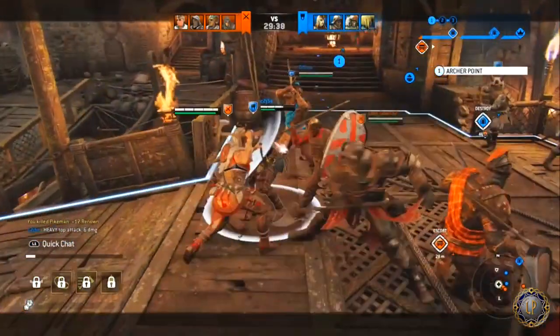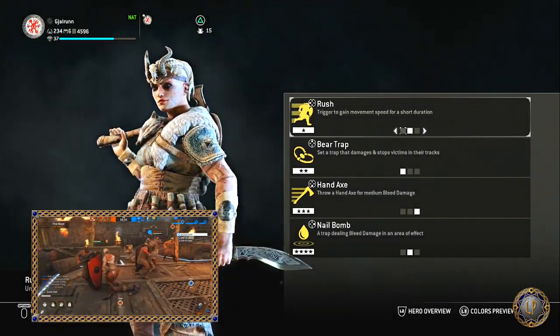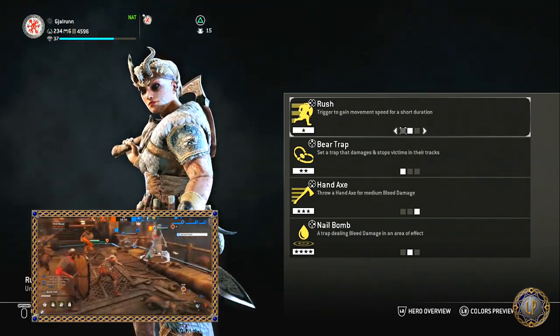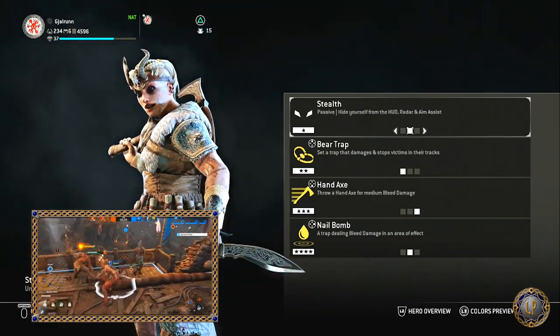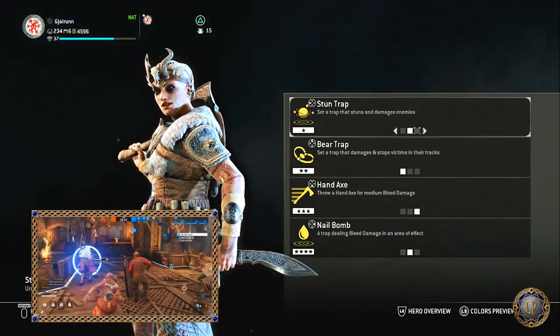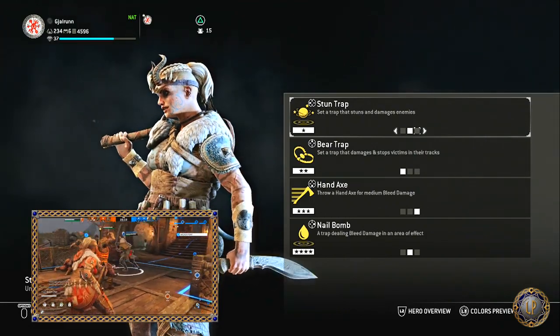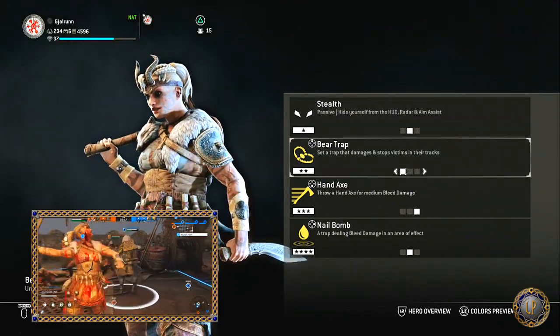Now let's jump over to her feats, starting with her tier 1. Her tier 1 feats are Rush, which is triggered to gain movement speed for a short duration; Stealth, which is a passive ability to hide yourself from HUD, radar, and aim assist; and Stun Trap, which sets a trap that stuns and damages enemies.